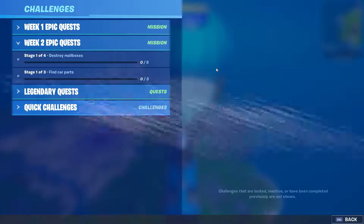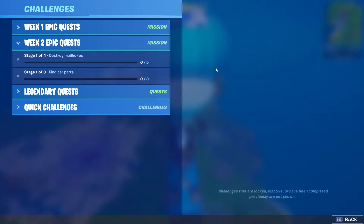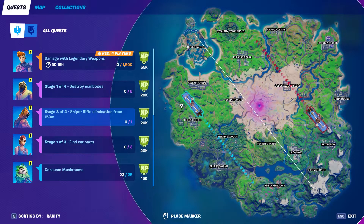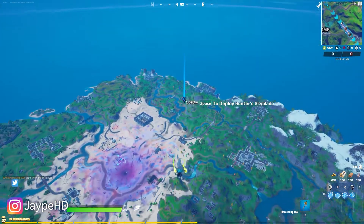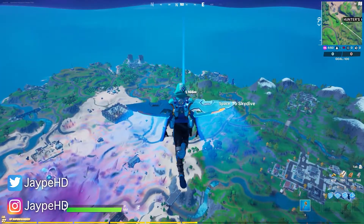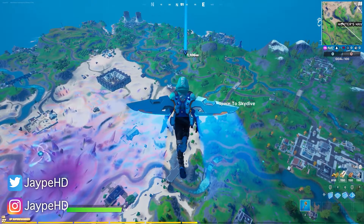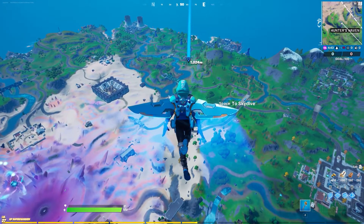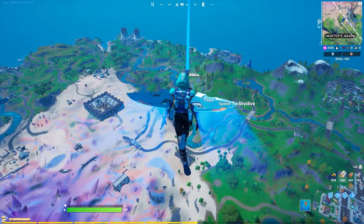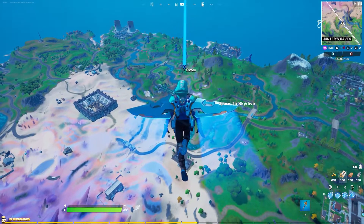Hey guys, jpehd here back with another video. In this video I'm going to be showing you how to complete this week 2 epic quest: find car parts. There are a total of three car parts and I'm going to show you the location of all three on the map. They are all located near the dirty docks. You can do this in a team rumble match — it doesn't have to be solos, duos, trios, or squads. You can quickly hop into a team rumble match and complete this week 2 challenge.